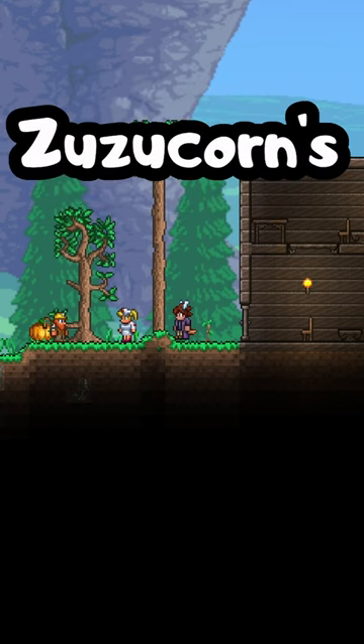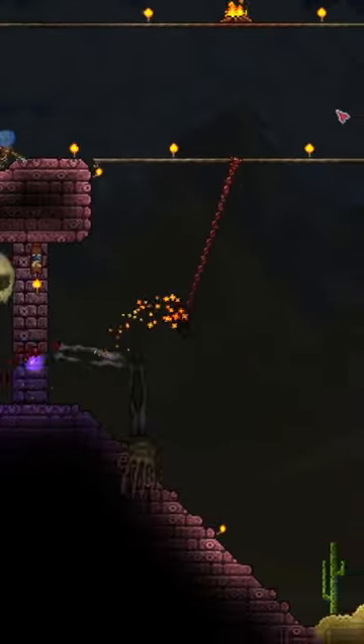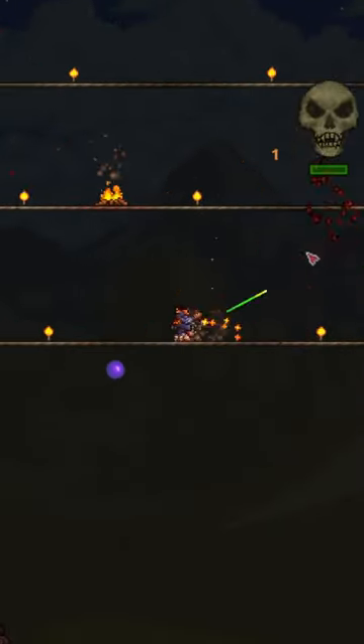Hello friend, welcome back to Zuzucorn's 60 second boss breakdown. Today we are covering Skeletron, a boss summoned by cursing the old man outside the dungeon at night.